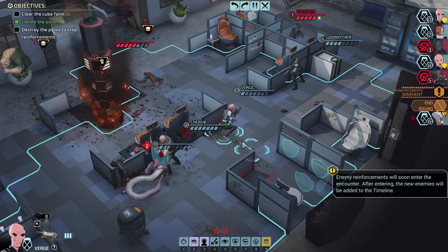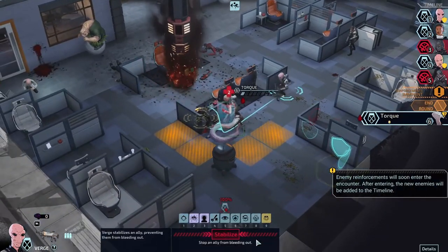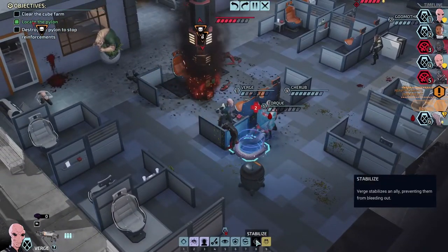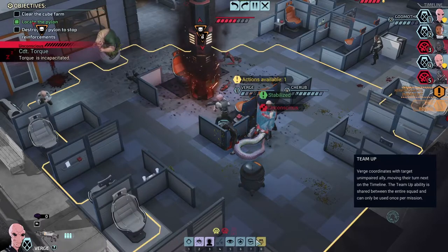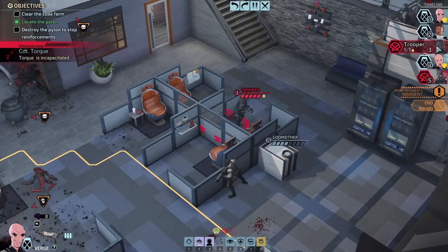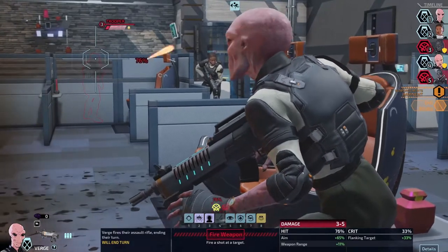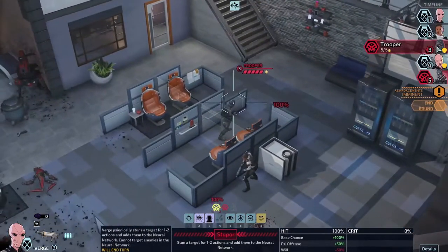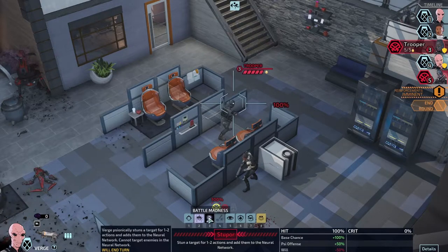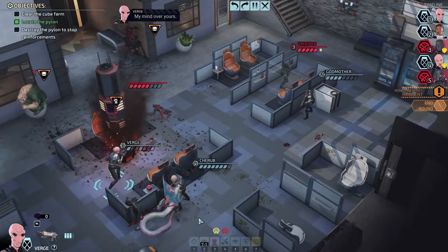Enemy reinforcements. Wait — I can do a stabilize here. Okay, let's stabilize — because that's important. We've got two people turn after turn. So that's the one we want to try and take out. What does that one do? Stupor — that would disable them for two turns. Let's stupor them.